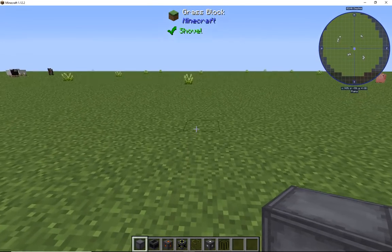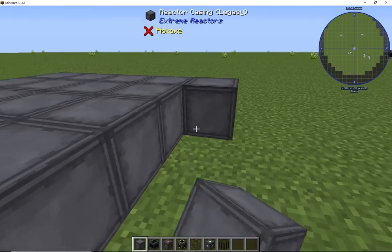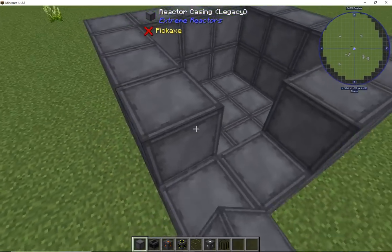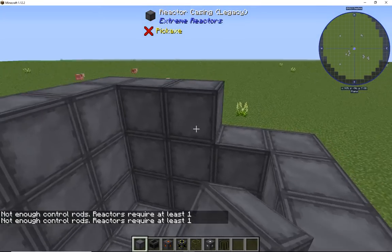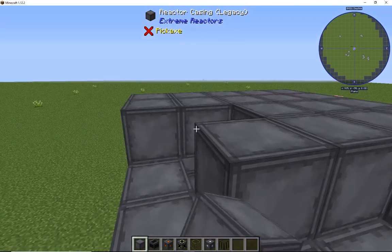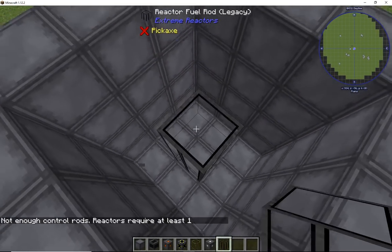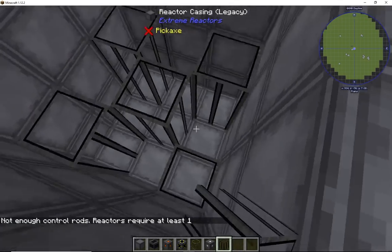I did find out something new, which is why I want to bring you this 1.12.2 version to go ahead and clarify this new thing I learned. Most everybody knows this already, but for those who don't, I'm going to make sure I clear it up. As you see, I'm building a tiny reactor — nothing fancy, nothing major. We're going to break the middle of this and then put the fuel rod in the middle. This is the new thing I want to teach you.